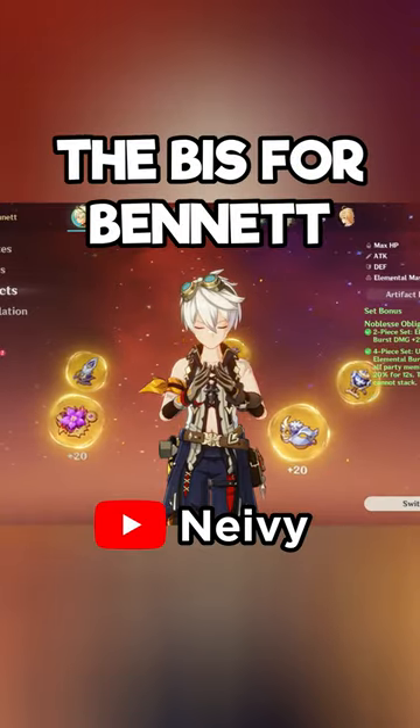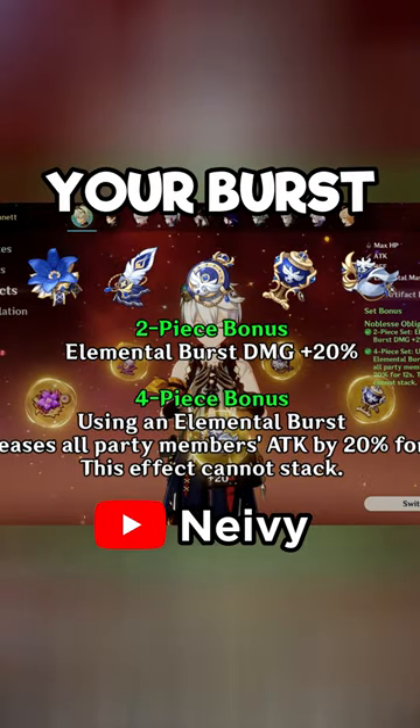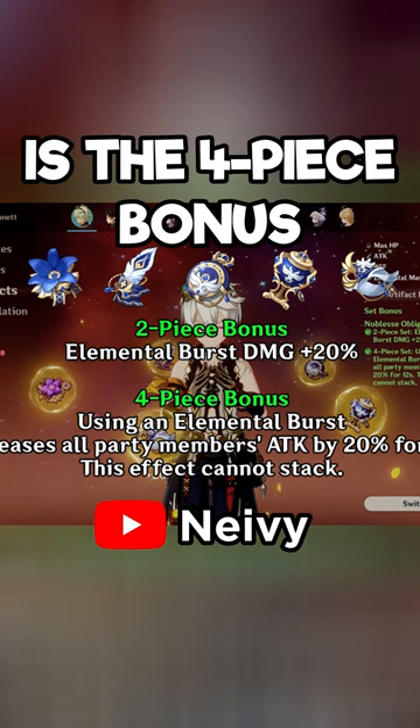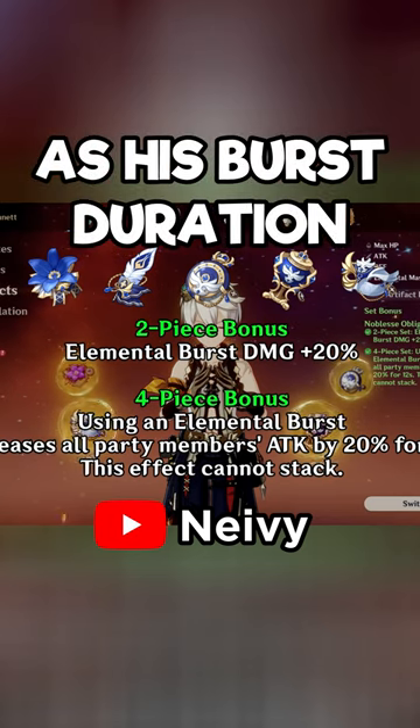Now for artifacts, the best in slot for Bennett is the Noblesse Oblige. The 2-piece set is okay, giving damage towards your burst, but the main star of the show is the 4-piece bonus, giving attack to all party members for 12 seconds — the exact same as his burst duration.